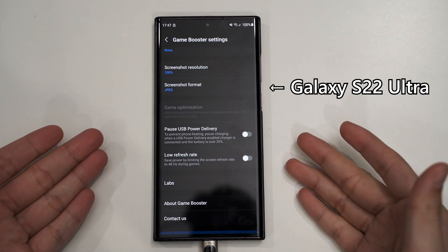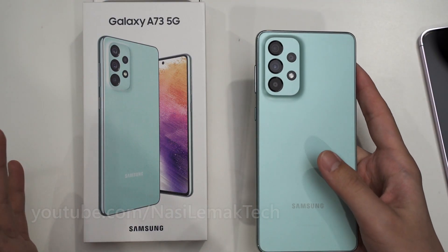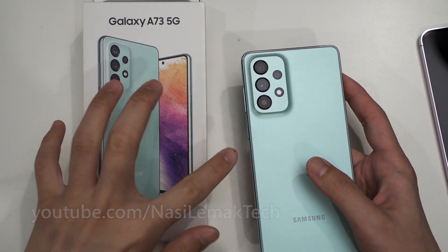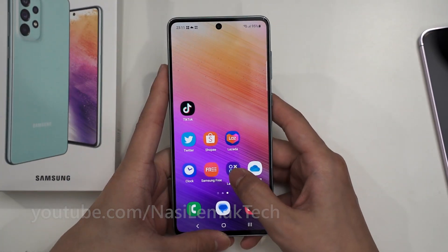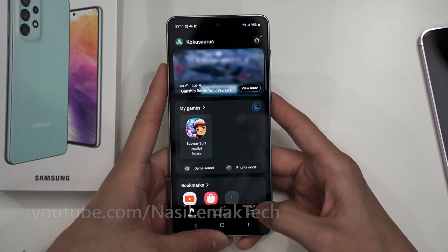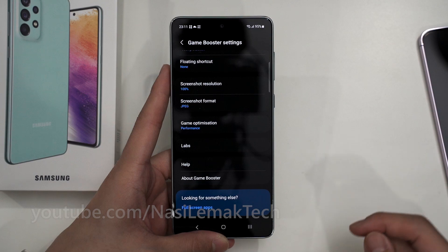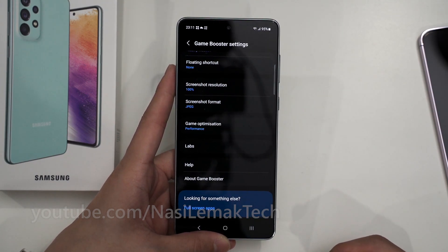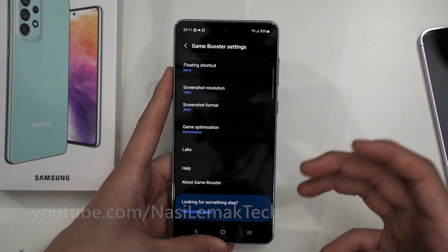This is the Galaxy A73 5G and I have just factory reset it. If we go into the Game Launcher, click on More, then go to Game Booster, and scroll all the way down, you can see the option for pause USB power delivery is not there. So how do we enable it? We have to make sure of a few things first.